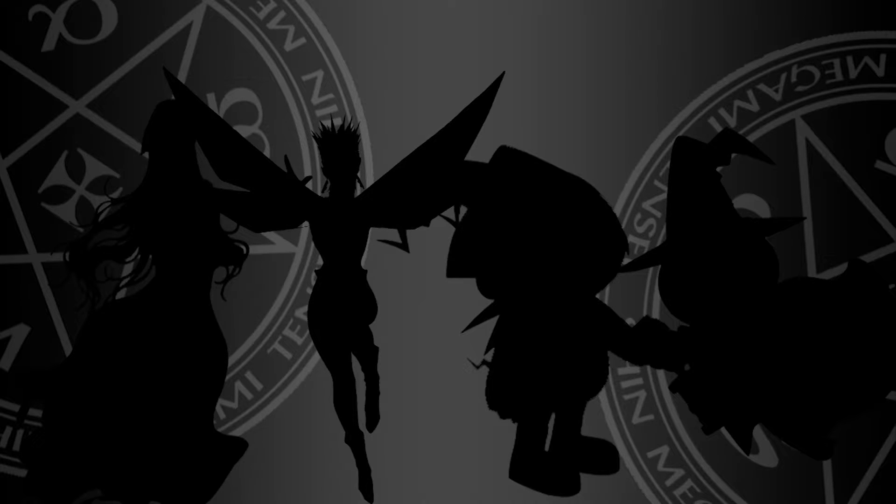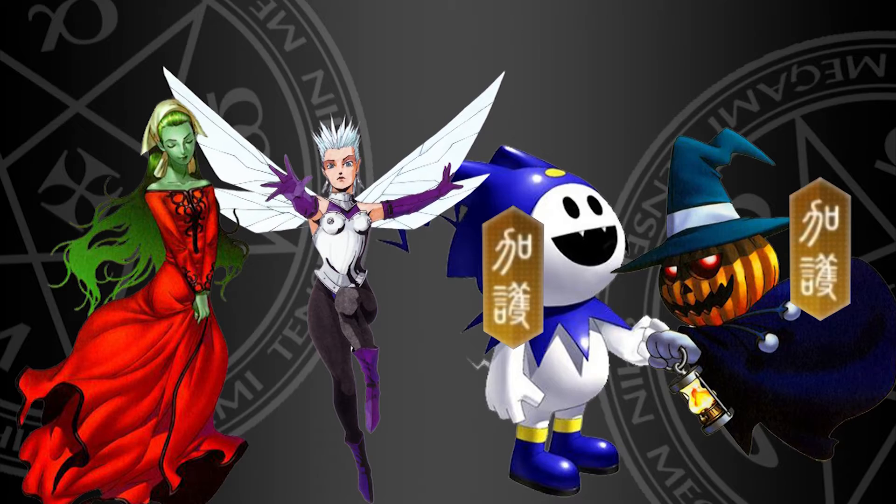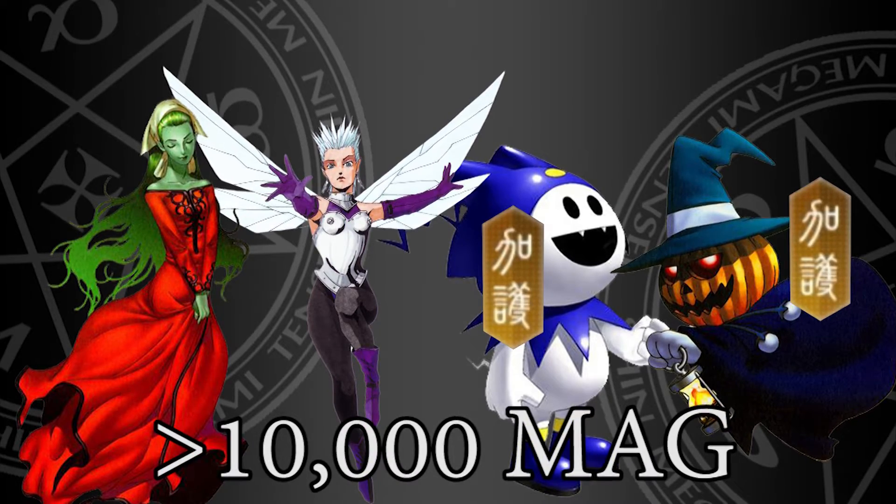Now it's time for the budget team, which consists of Silky, Hypixie, Yellow Jack Frost, and Yellow Pyro Jack. The total Mag cost for building this team should be less than 10,000 Mag — building this team is very affordable.